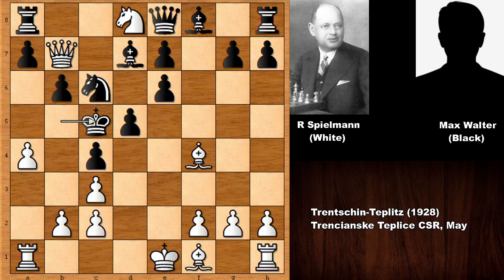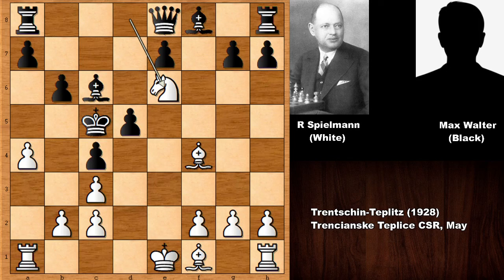Now what would you do in this position if you had the white pieces? White has a very good move — can you spot it? This is what Rudolf Spielmann played: sacrificing the queen on c6. What an amazing king hunt! Bishop takes on c6 is the only move, and then knight takes on e6 — checkmate. An amazing and very beautiful king hunt by the final romantic of chess.